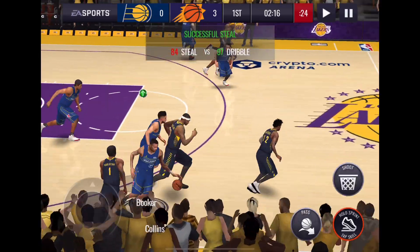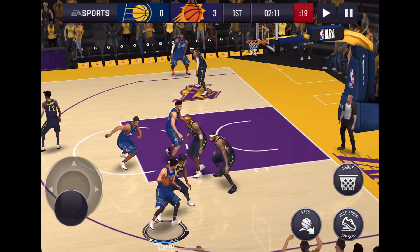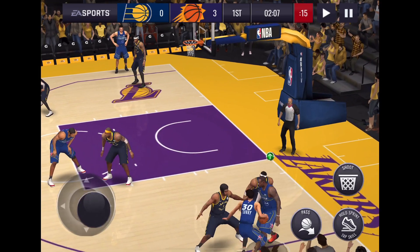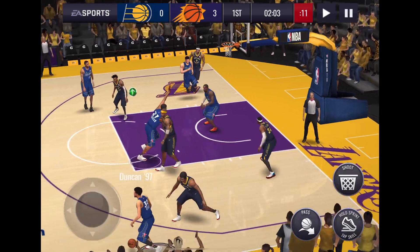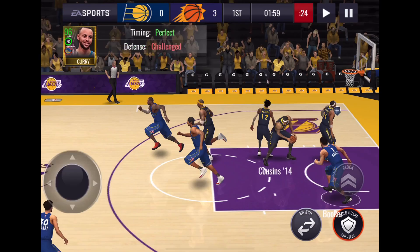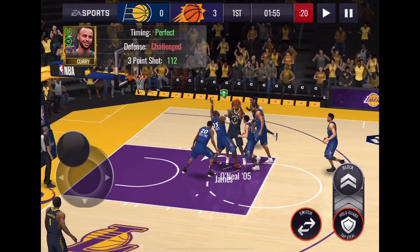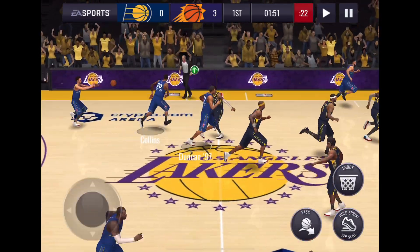Nice swipe by Book, picked up by Collins. We're looking for Curry. Picked up hard by the big O. Now he's double-teamed down there. This is a rough shot — it's challenged and it doesn't go in. Cousins with the board. I'm not blaming the game or Curry for that one. They were all over him.